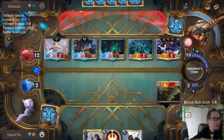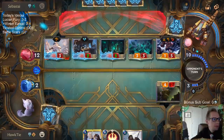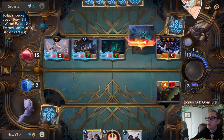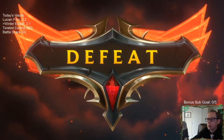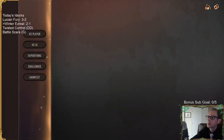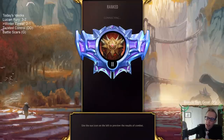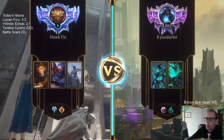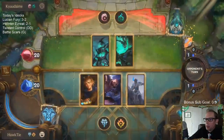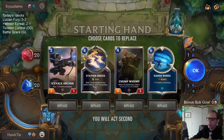Two and one. GG's. The biggest play that would have helped out would have been casting the Harsh Winds earlier — like whenever we went down to two, when we were at like seven. That would have been really helpful. I was scared of Fury of the North, but casting Harsh Winds then would have leveled up Ezreal a little earlier so I could have started playing those other Ezreals earlier. That was the play I needed to do.